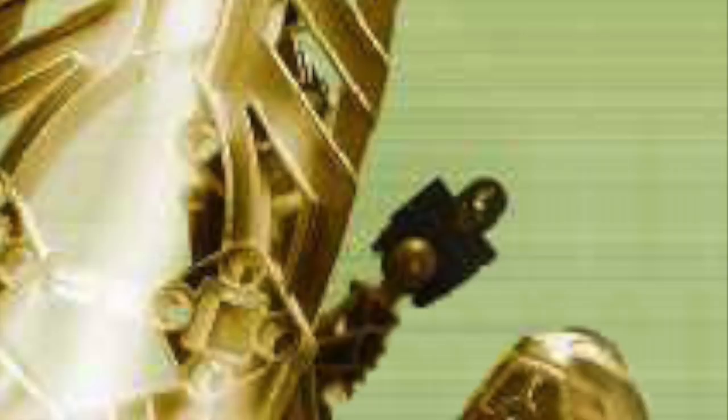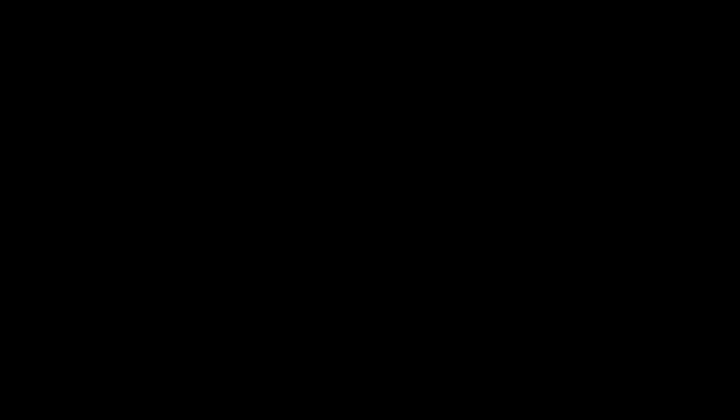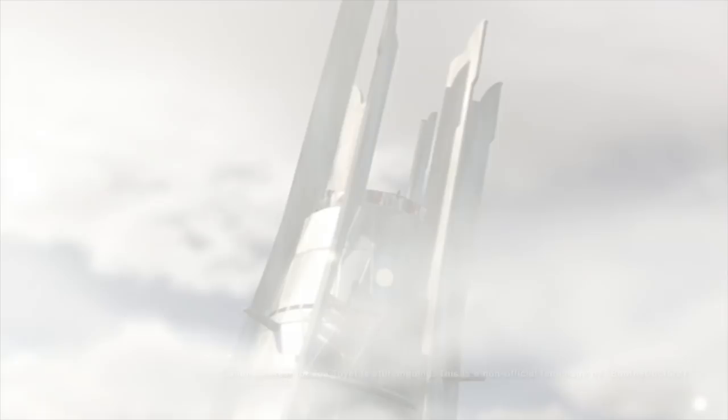Eleven Toa, now led by Likan, then decided to remain in the city to defend against the growing threats of the Dark Hunters. This new team of Toa, dubbed the Toa Mangai, served as the prominent protectors of Metru Nui, warding off most of the Shadowed One's attempts to breach the city walls. During this time, a rash of inexplicable Matoran murders occurred in Metru Nui. At this time, only three Toa were left to protect the city: Likan, Toa of Fire; Nidiki, Toa of Air; and Tuiet, Toa of Water. As a state of emergency was declared in Metru Nui, the three Toa set out to hunt this serial killer on the loose.